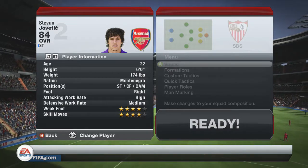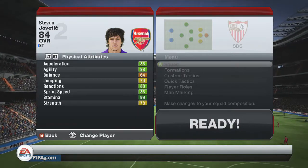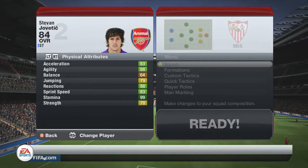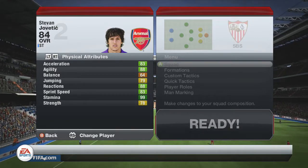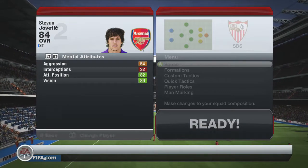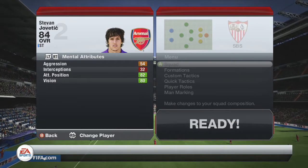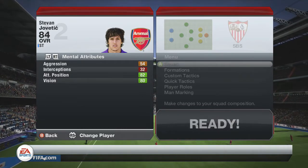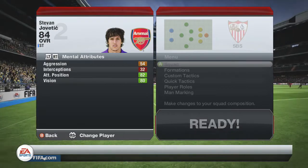He's 6 foot, with a high attacking work rate and medium defensive work rate. He was definitely making the runs I wanted. He's got 83 acceleration, 88 agility, 79 jumping, 88 reactions, 83 sprint speed, and 78 strength. He's also got 82 attacking positioning and 80 vision, which generally come into play quite a bit when you're making runs and passing.